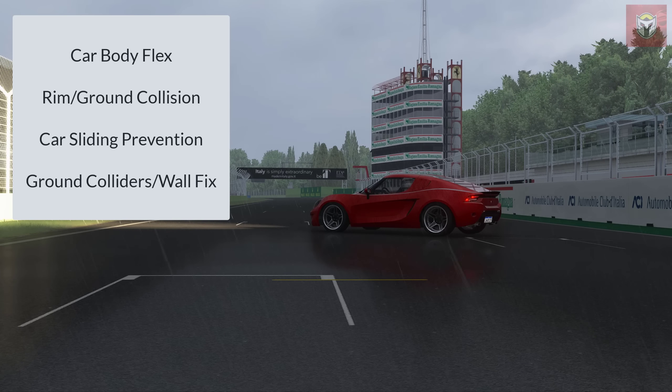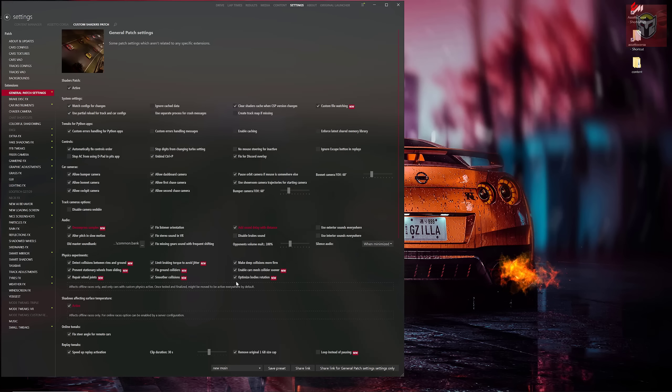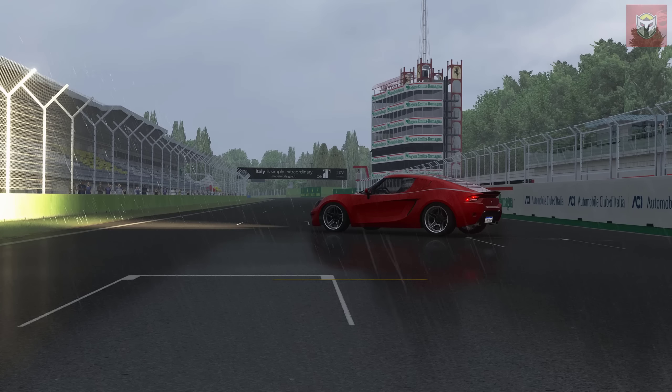Rim and ground collision has been updated to make sure that car tires and rims don't go through surfaces. Car sliding prevention has been improved — we've all seen cars sliding around on gradients, and that's going to stop now. There's also a lot of work on ground colliders, wall fixes, and car collision pieces. If you go into Settings and General Patch Settings, you can see a whole new section with new tags that let you add and change these different effects.